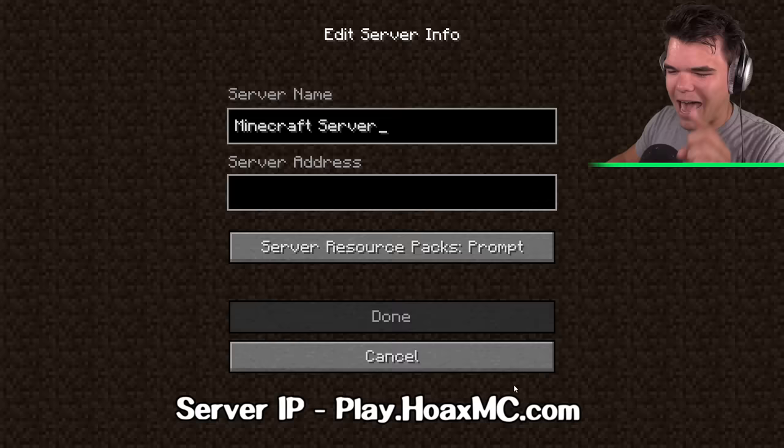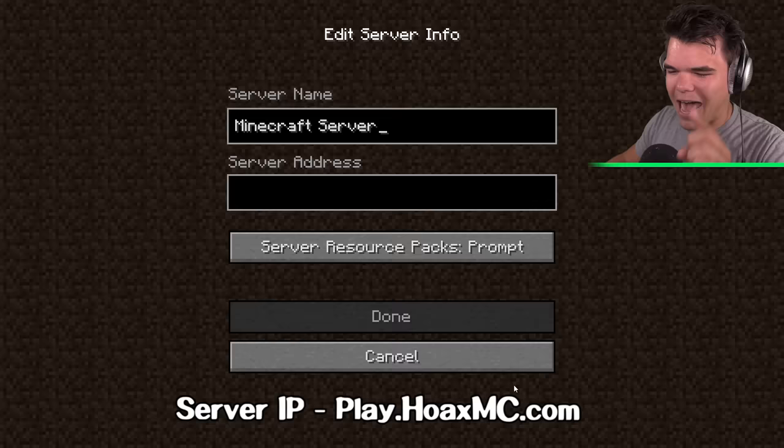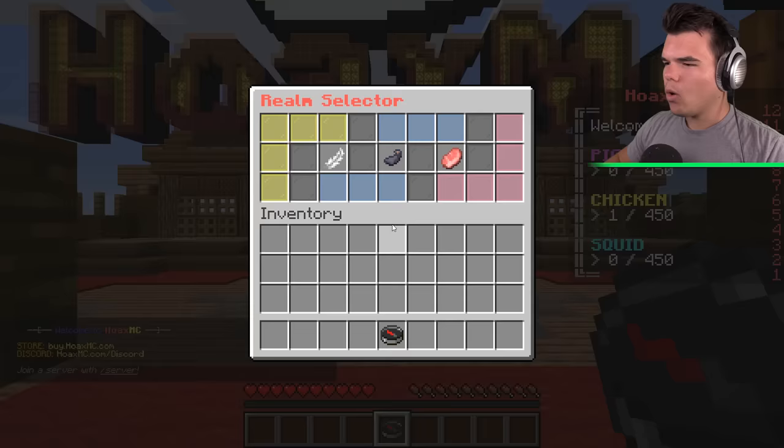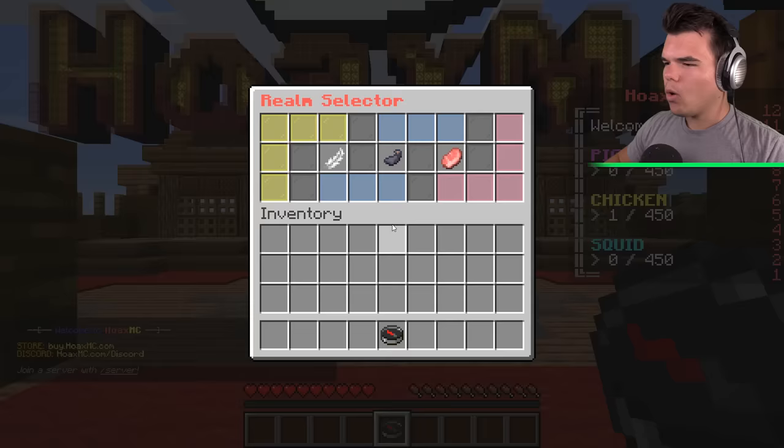That's right — go into Minecraft, click on multiplayer, and add the server hoaxmc.com. That's right, ladies and gentlemen. We're here.